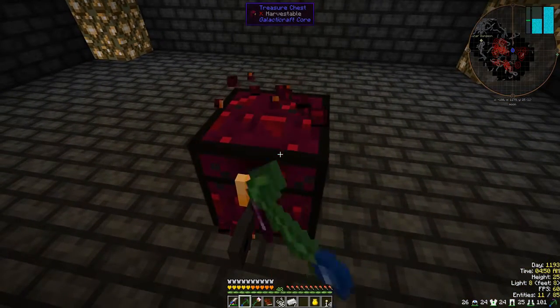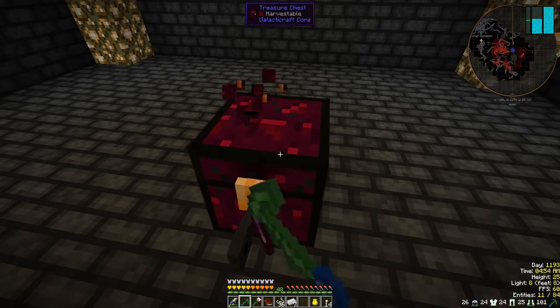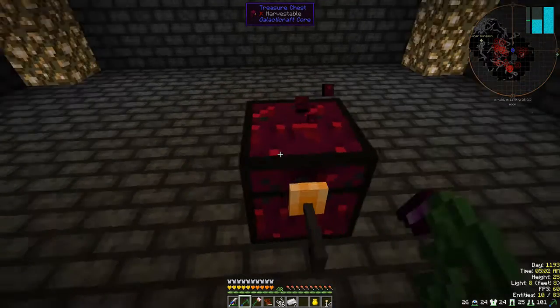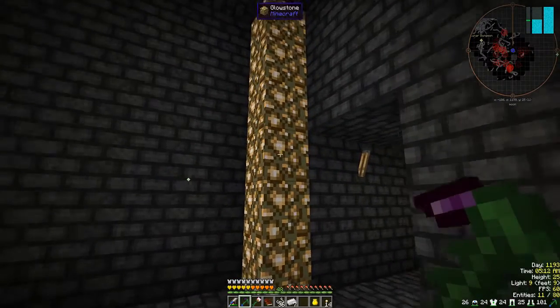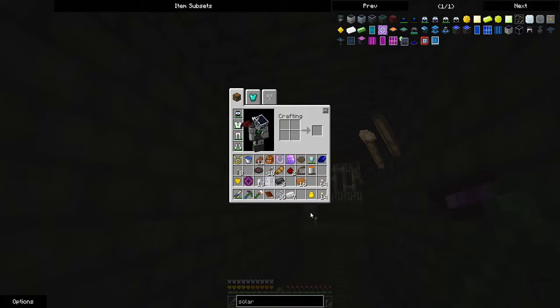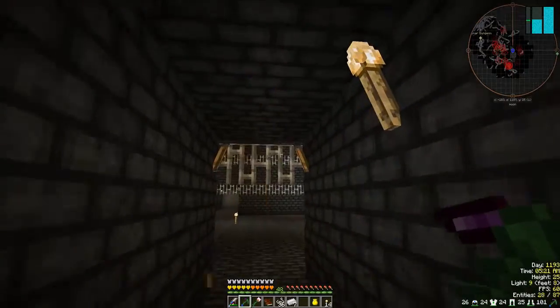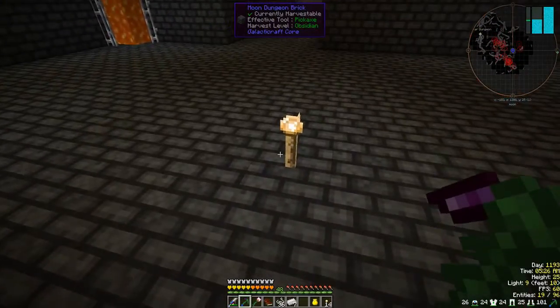I don't think I can break this. Give it a couple of seconds and see what happens. Doesn't look like it — that's alright. I don't want that. Don't really need that. I think these are just regular torches now. I could strip this place of these — leave the ordinary ones, leave the glowstone torches.